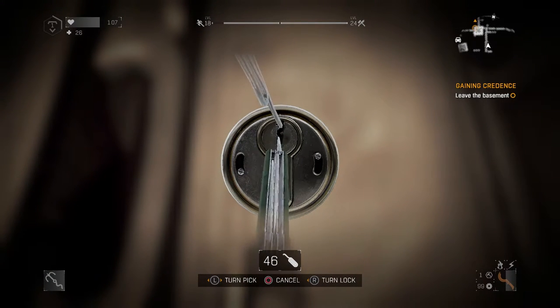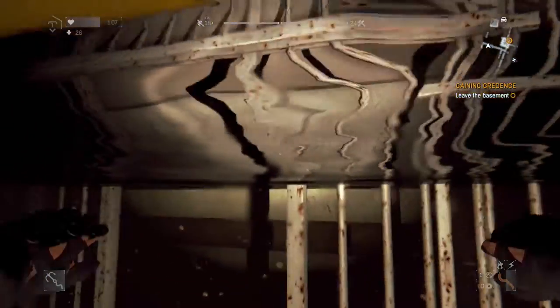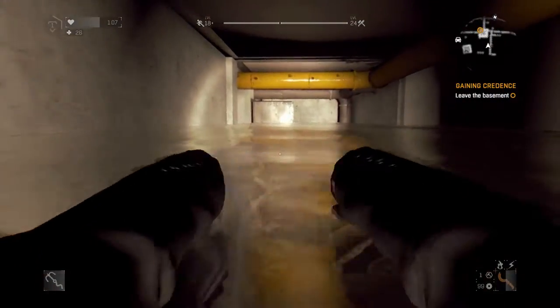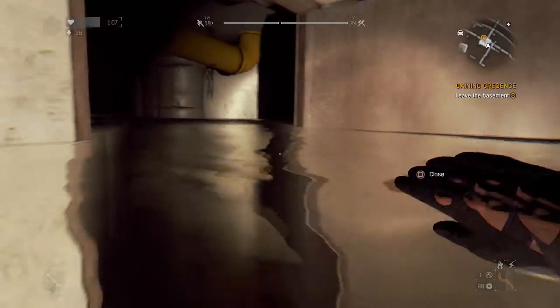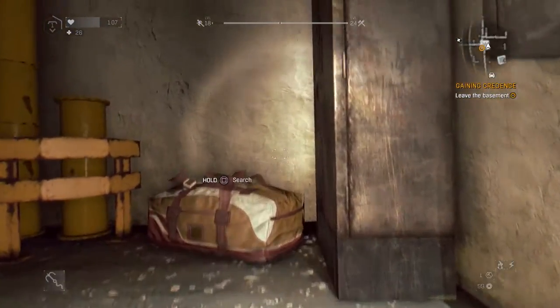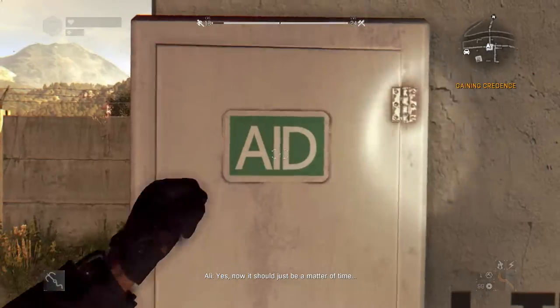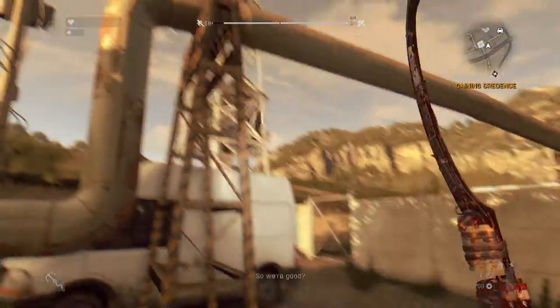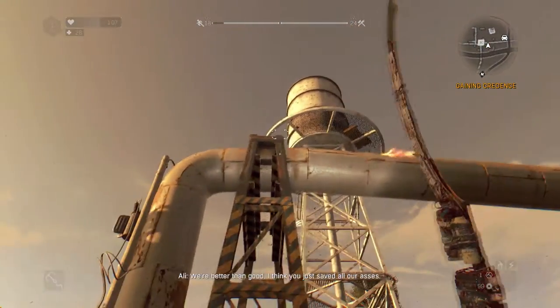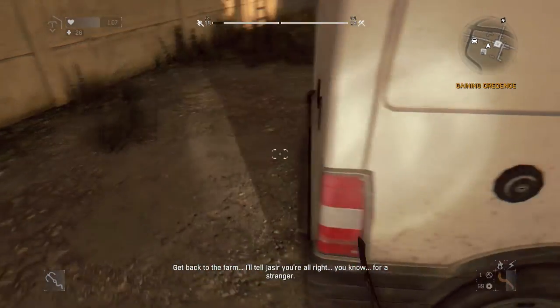Can you drown while trying to lockpick? Probably — which, while cruel, is at least realistic. I really don't want to drown, so let's get out of here. Ali, I got it, but the place was already flooded — so now what, we just wait? Yes, now it should just be a matter of time. So we're good? We're better than good. I think you just saved all our asses. Get back to the farm. Well, it was nothing. I'll tell Chasir you're alright — you know, for a stranger.